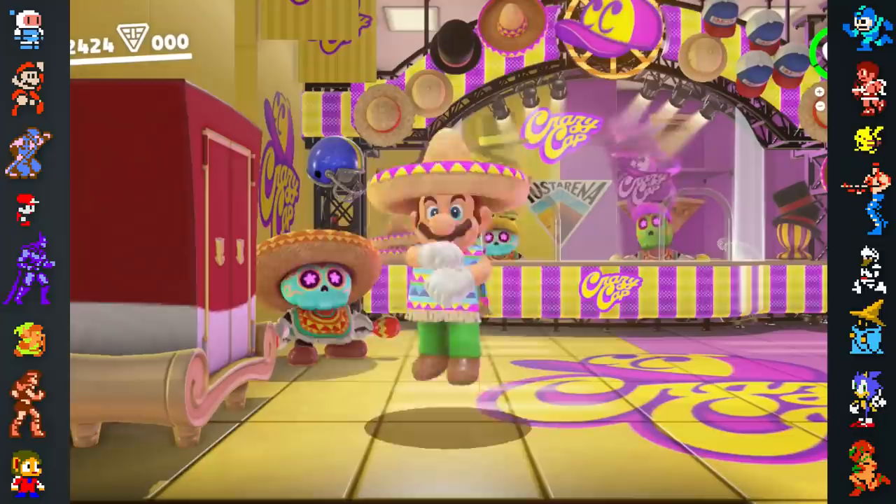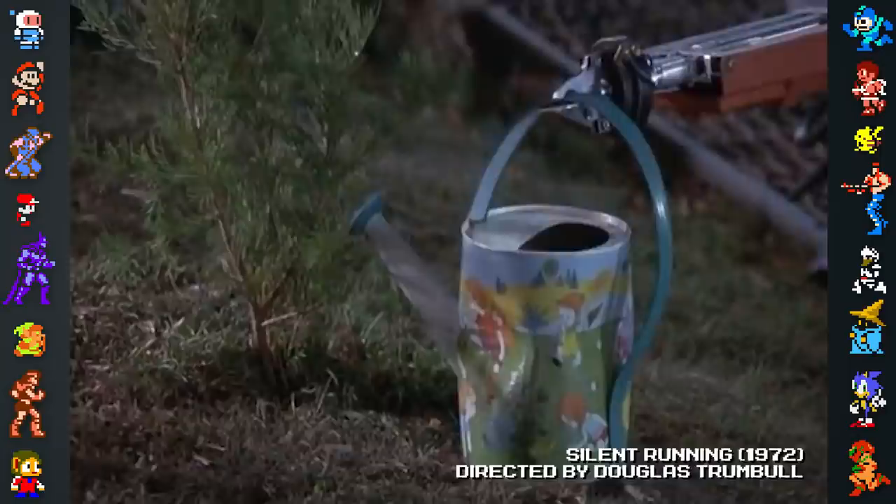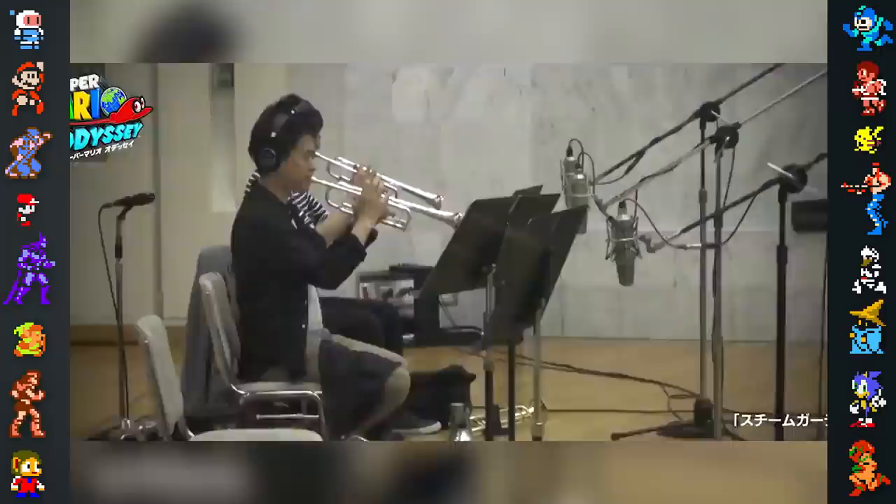Other levels take more inspiration from media than the real world. The Wooded Kingdom has several similarities to the 1972 science fiction film Silent Running. The movie takes place in a giant greenhouse maintained by robots, with these robots greatly resembling the steam gardeners in Odyssey. The music from this area was also directed with a 60s theme in mind, loosely reminiscent of the era the film came out in.